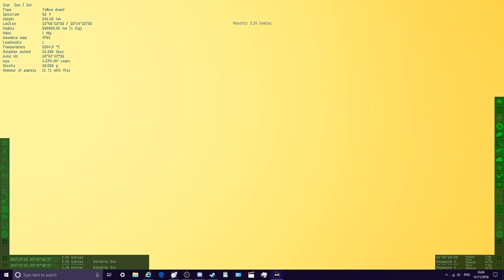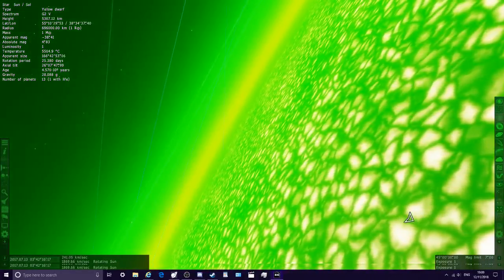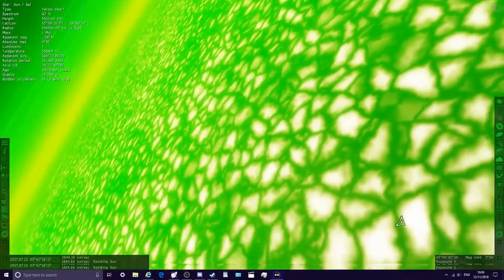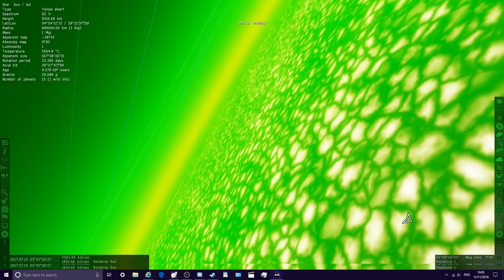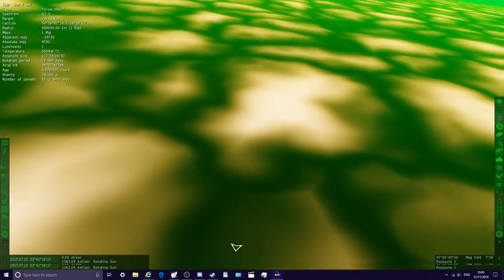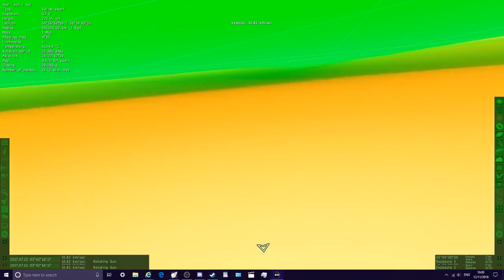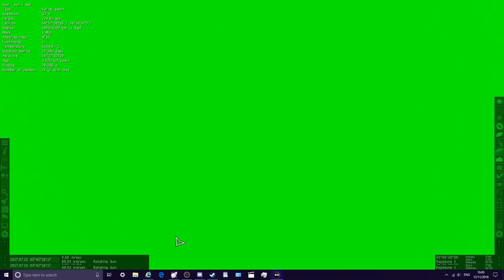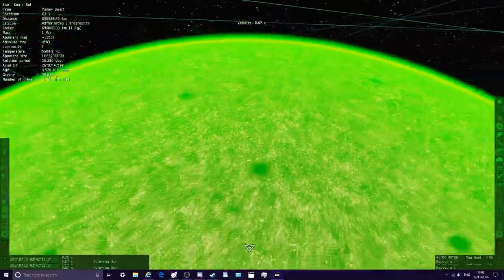This is the closest we could get to what an actual green star would look like. Let's land on the surface of the sun right now. As we zoom in it actually gets darker, but if we look up — look at the green glow! It's all flat obviously, not very detailed since it's a star, but if we just look up it's just glowing green. And there you go — that is the green sun.